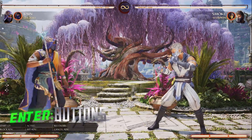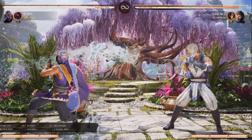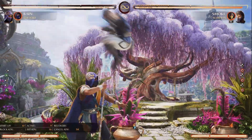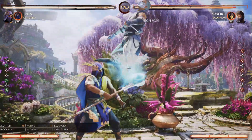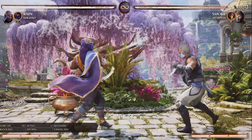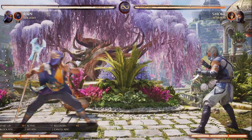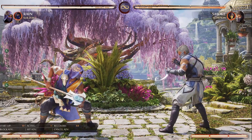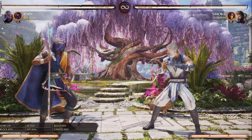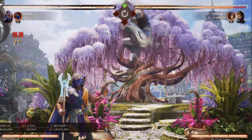Let's get into his anti-airs. Up first we have Standing 2, which is pretty good because it creates like a wall to guard him, and he kind of ducks when he does it. Then obviously Down 2, which is 10 frames — a little on the slower side — but it has a huge range. I think it's one of the best anti-airs in the game personally. Standing 3 creates a little bubble, and if you hit it in the right spot, it's going to let you combo.